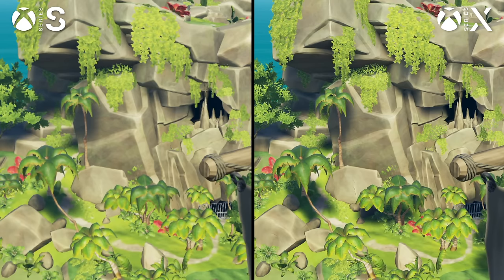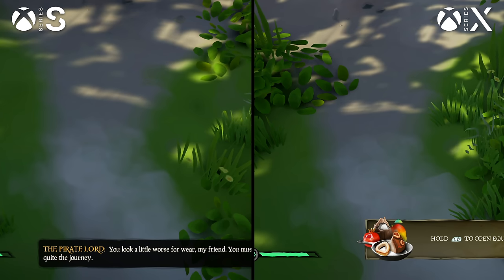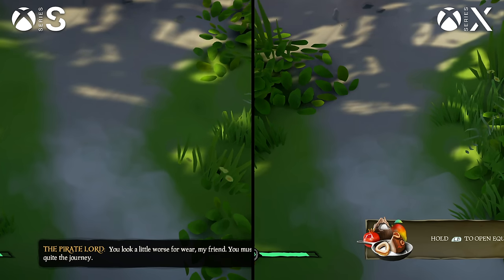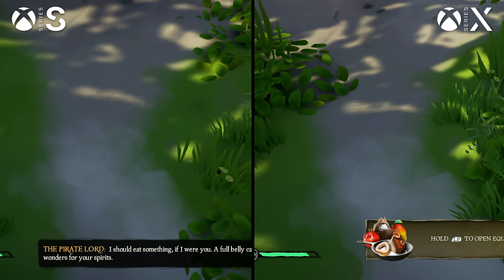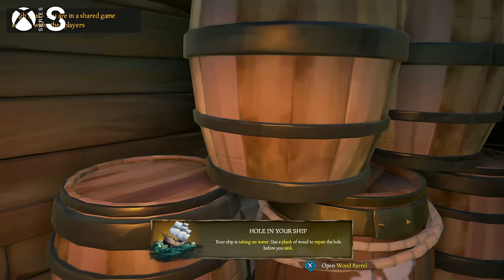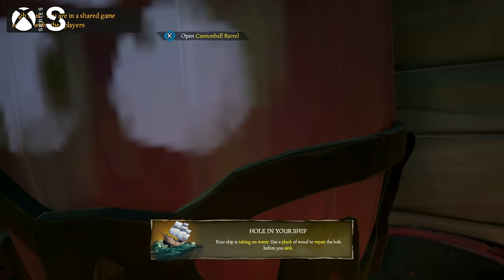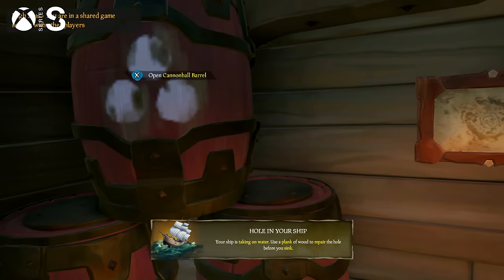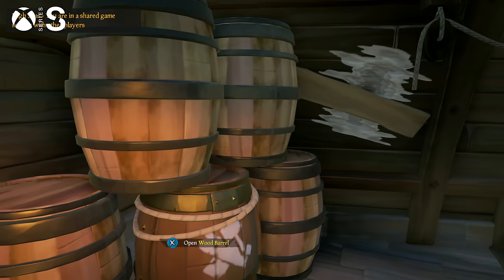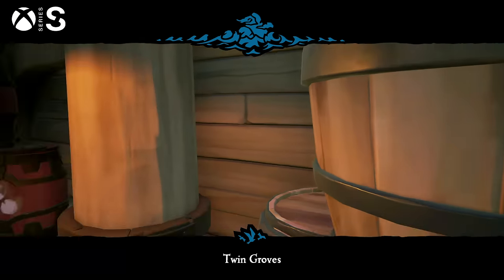It's a noticeable cutback for sure. Texture quality also takes a hit, with lower-res artwork all across the environment, though this is only really noticeable at close range. Series S comes in with a 36GB install versus around 90GB on PS5 and Series X, but Sea of Thieves has an art style that minimizes high-frequency detail, so the cut-down assets look pretty similar at a reasonable distance, with their lower resolution becoming more obvious up close.